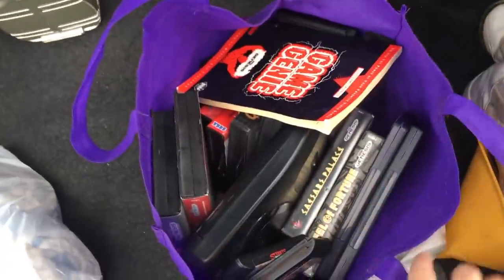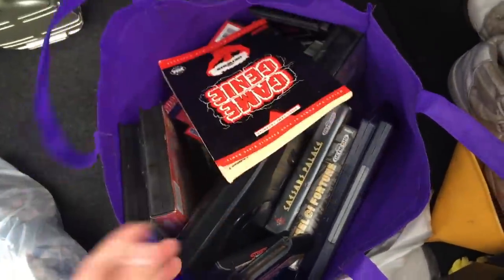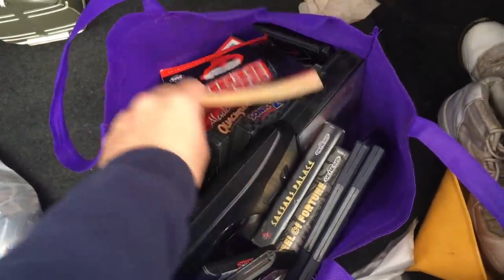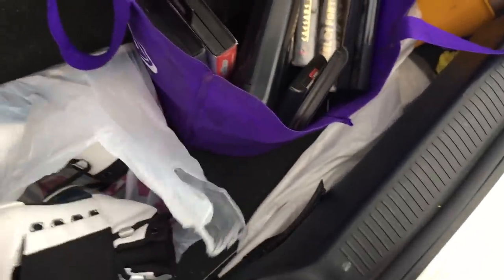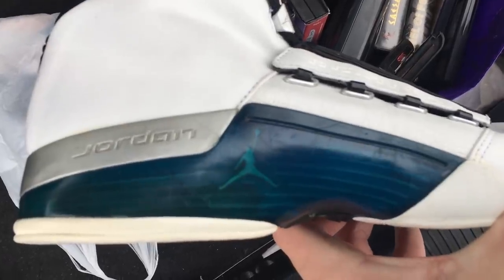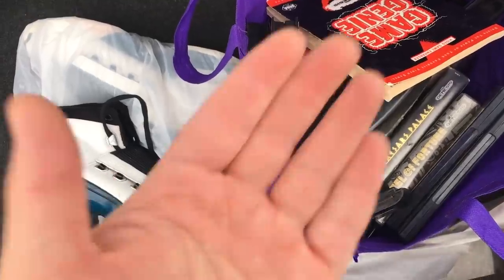Just like last week, I ended up buying another random box — or bag — of stuff for $40. It's all Sega Genesis stuff, so we're going to go through this stuff together when I get home. Hopefully $40 wasn't too much. And then also for $20, I got these college blue 17s. They have some cracking, but I'll go into more detail on those too when I get home. I'm about to go back and see what else I can find.